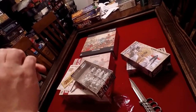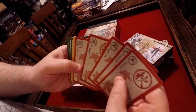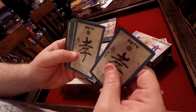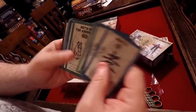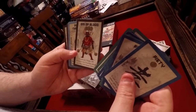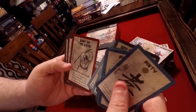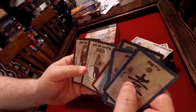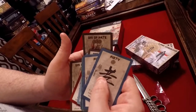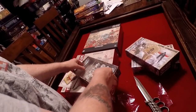Let's take a look at these cards — we have the backs showing autumn, summer, spring. On the fronts we have Piety, Path of the Builder, Sincerity, Path of the Favored, Oni of Blood — boy he looks kind of scary — Way of the Kure, Oni of Spite, and Oni of Hate. Wonder if he's going to be in the new Hate game by Cool Mini or Not.